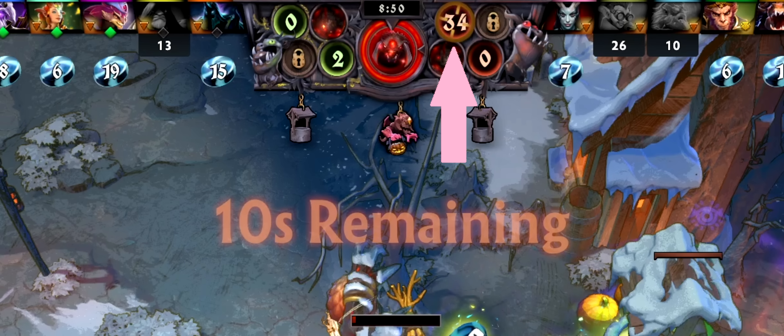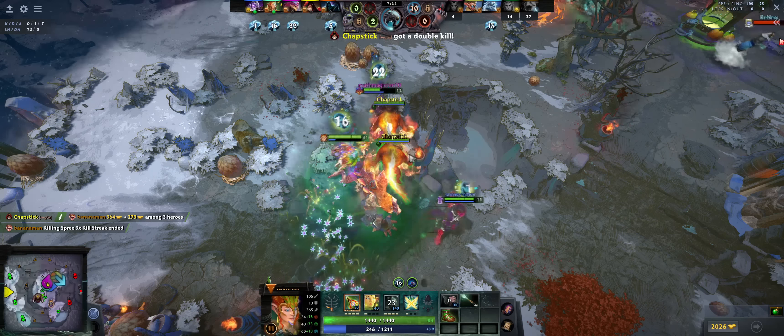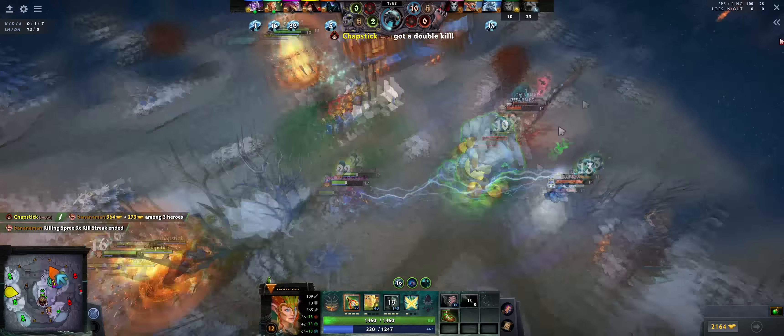Here you can see that our well only has two candy but the enemy well has 34, so Roshan is obviously going to attack that one. Right here is the timer at the top — Roshan will attack once this timer is over. But let's say they dump a lot of candy into your well; it's not over yet. You have until the end of the timer to move candy into their well.